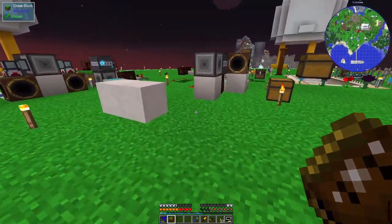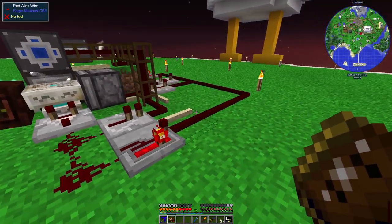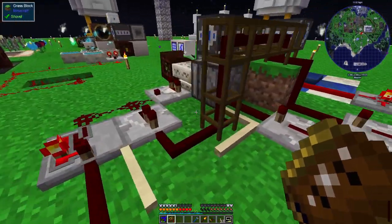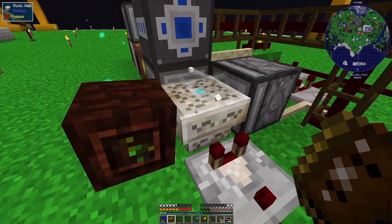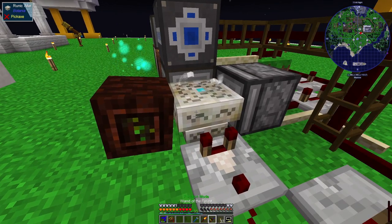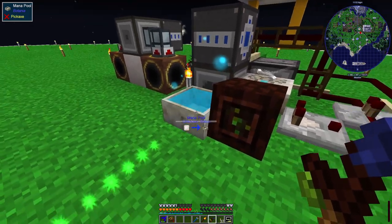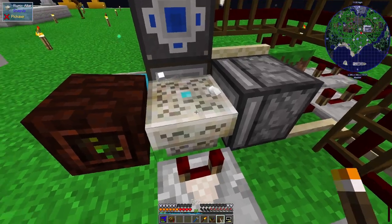Also, and possibly more interestingly, we've had a big push and we've now managed to automate the runic altar. This was mostly Tristan's doing — or at least mostly Tristan's advising. Tristan informed me that if you stick a redstone comparator against the side of the runic altar, it will output a 1 when there is stuff in the altar, and a 2 when there is enough stuff and it's ready to make the thing — when it's got all the bits for a valid recipe and imported enough mana.